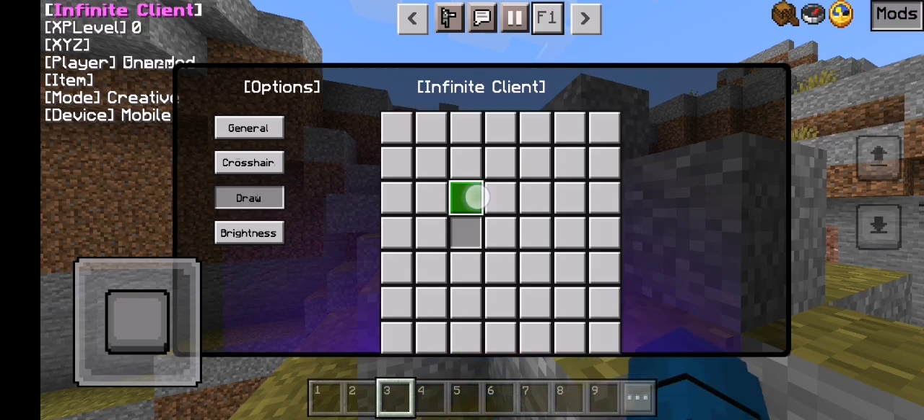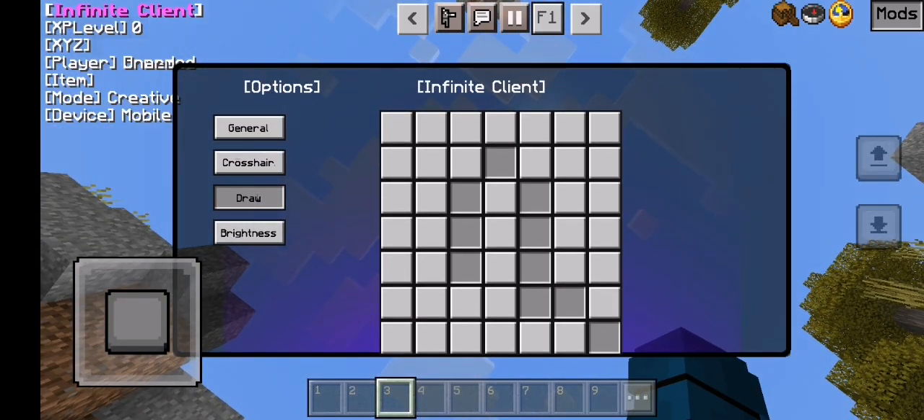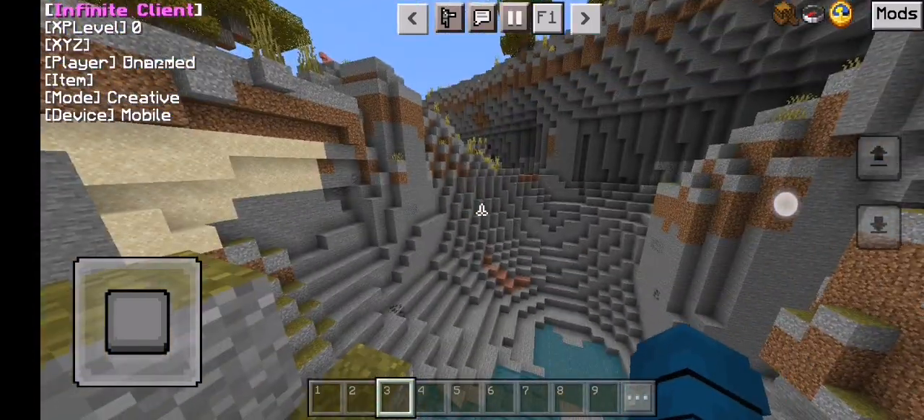This is where you could draw crosshairs — like this. When you tap it, it's a really cool feature to be honest. A royal crosshair — whatever crosshair you want, doesn't really matter, it can be anything. Really nice.